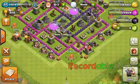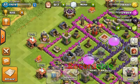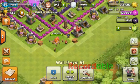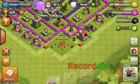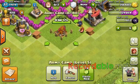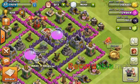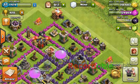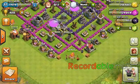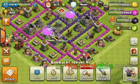Oh yeah, I forgot to tell you about the traps — this is basically a trick base. If they decide to bring barbarians in, they will get blown up by the mines because they go running around the base as I've set it out. And if they try spawning in through here, they will be blown up by the spring traps. So I would recommend people who are going to attack this base not to use barbarians. Hog Riders might work, but only if you're careful about where the giant bombs are.